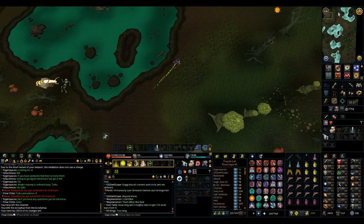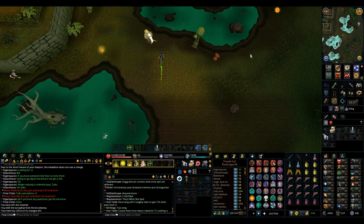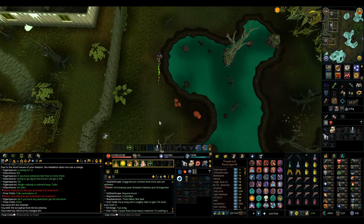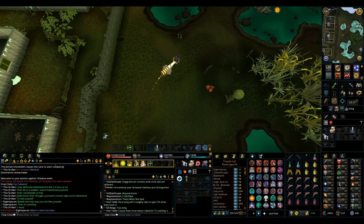Just got back from another trip of ROTS. This time it was about an hour, an hour and a half, and I knew a lot more of what I was doing, so definitely got more kills in there. I think I'm at like 72 energies now, which is pretty cool. I went with the guys in the FC.